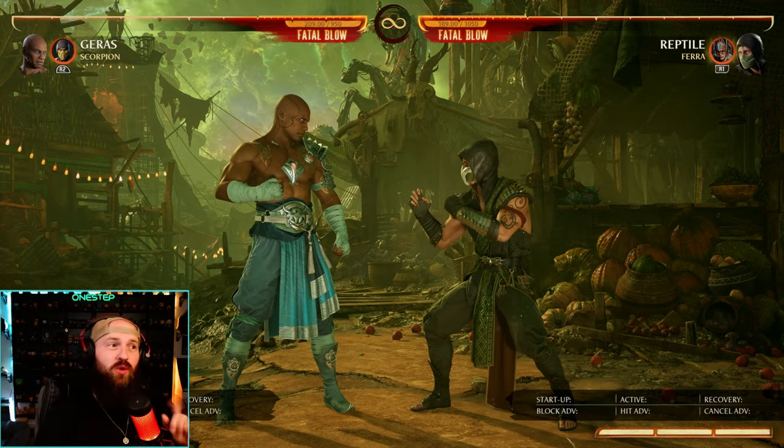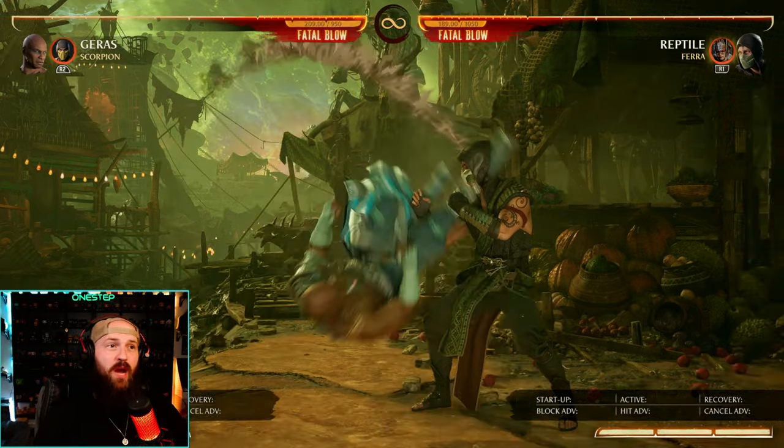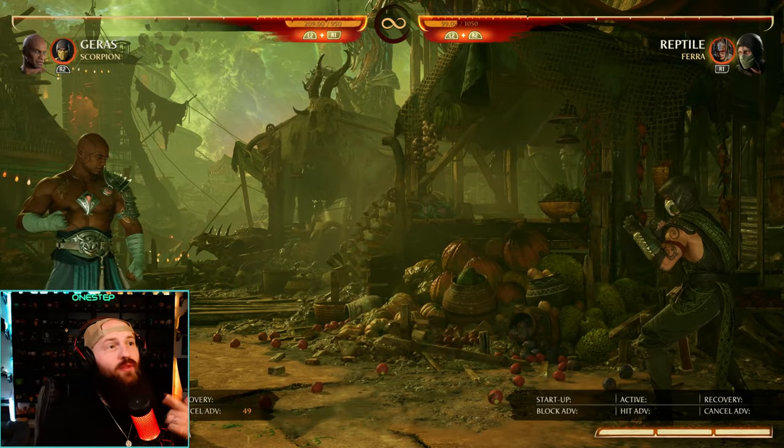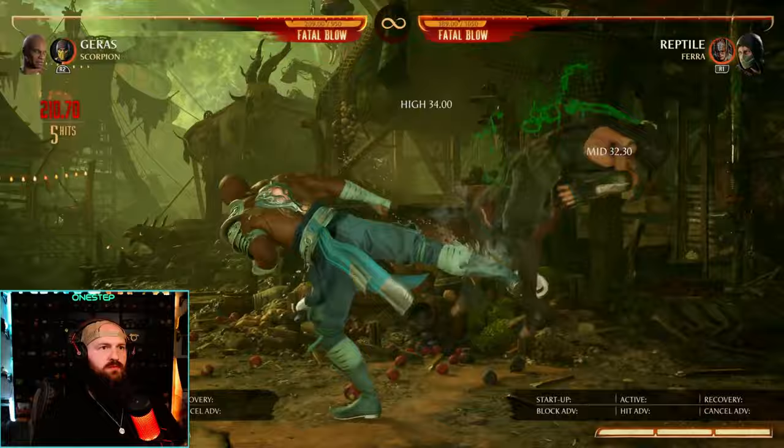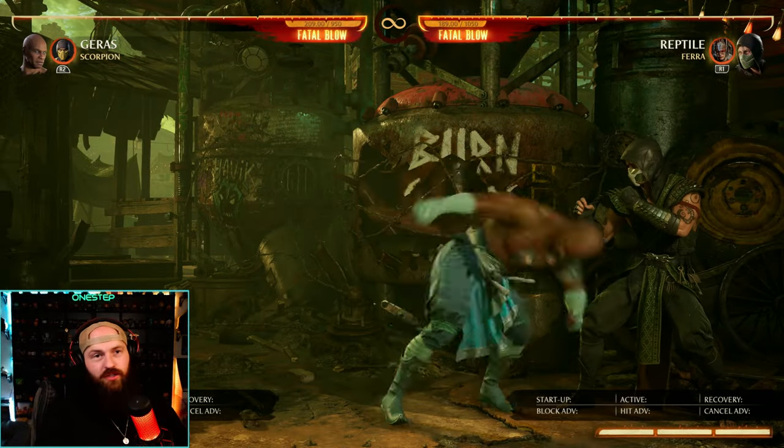As for Geras players, a really big change for you is your forward 3 is now a pop-up. If you have the right cameo, that can lead into combos. Or just if you're in the corner, that's free combos there too.